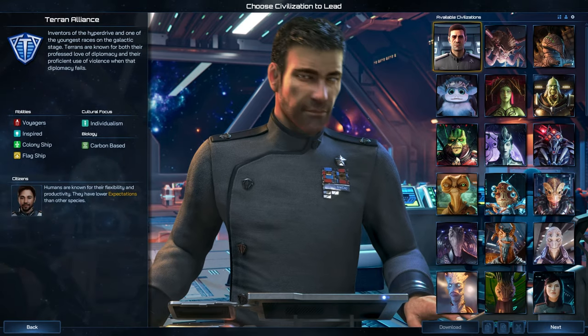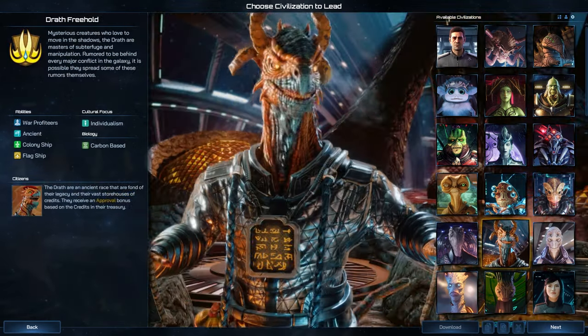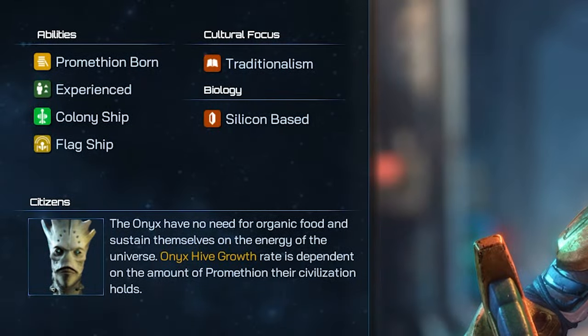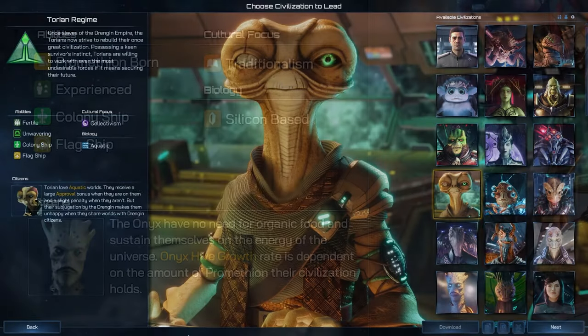Let's examine the fundamental components that constitute a civilization, and then see how these work together to inform a playstyle and potential strategies when facing off against various rivals in a game of Galactic Civilizations.